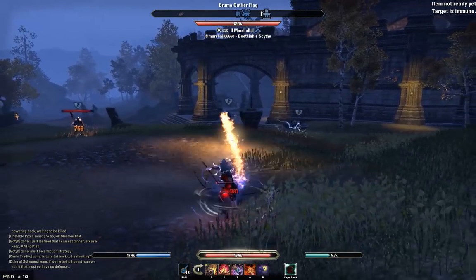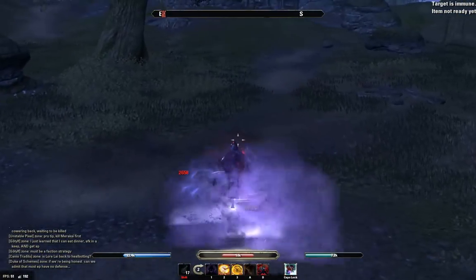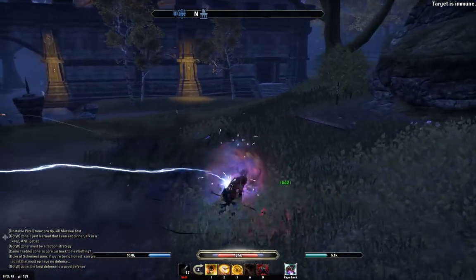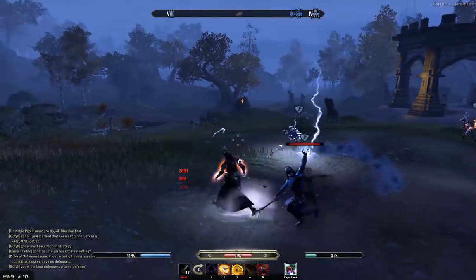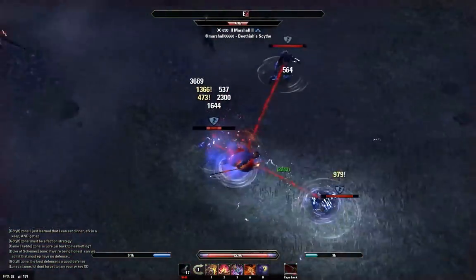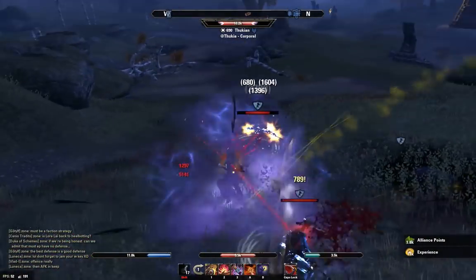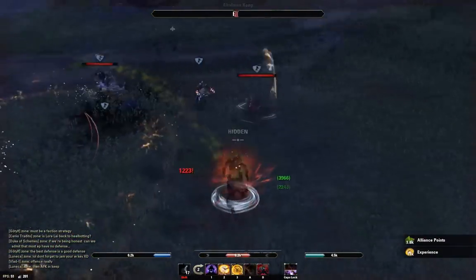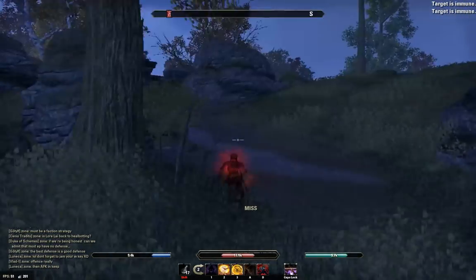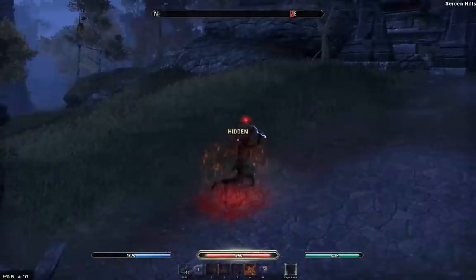We're in the field with two Sorks jumping on top of me and a fourth player coming in as well. I try hard to use the Shade to get away but it doesn't work — they stay on top of me really hard. We go into the Tether, quickly Light Attack and Swallow Soul to take one of the players down. Once they're on the defensive, I kill one player, put one on the defensive, and with only two hitting me I manage to Cloak out and reset yet again. Look at the reset power on this build — so easy to engage and disengage.